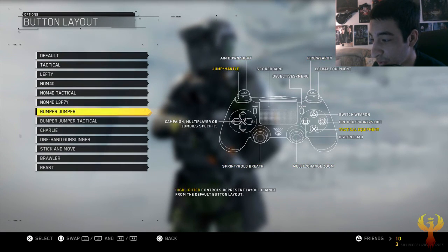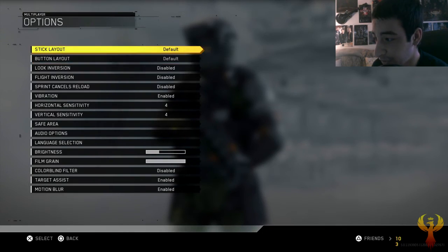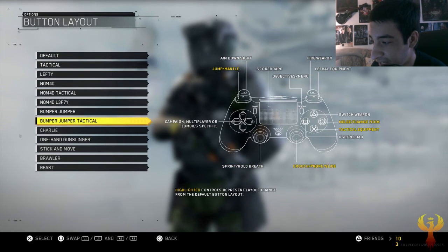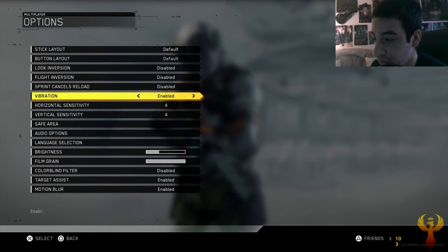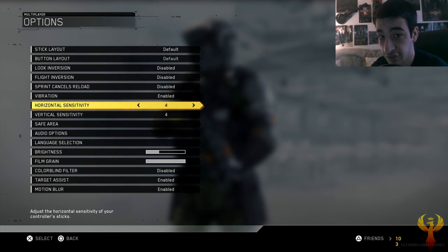The button layout is going to be Bumper Jumper Tactical, so your jumping is on L1, your melee is on circle, your tactical equipment's on X, and crouching is on the left stick. Going back to the stick layout, the L3 and R3 are swapped — crouching instead of being on R3 is now on L3, and sprinting from being on L3 is now on R3. And we're going to put look inversion on and boost sensitivity all the way up to 20.